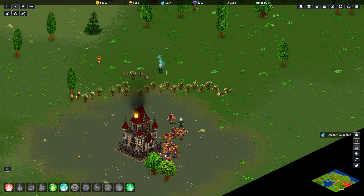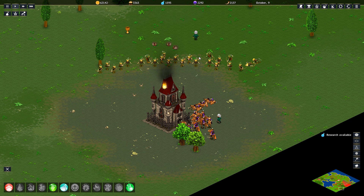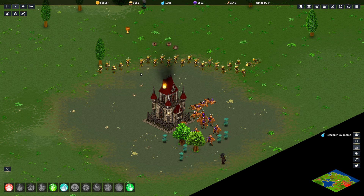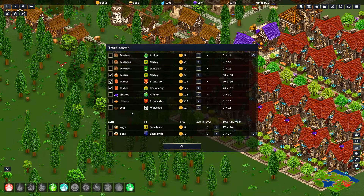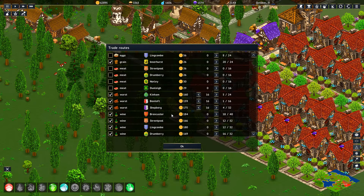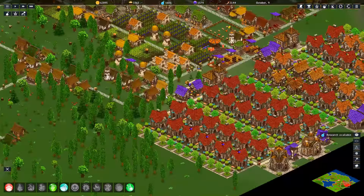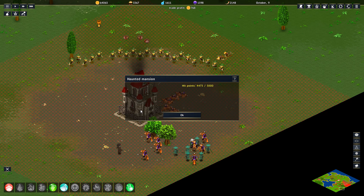Come on! We got another vampire spawn? You gotta be kidding me. Let's set our eggs back to normal. We got another vampire spawn from the mansion because we temporarily stopped attacking it. That's just BS right there — a steaming pile of BS. We can go back to selling our eggs, and please attack the mansion!